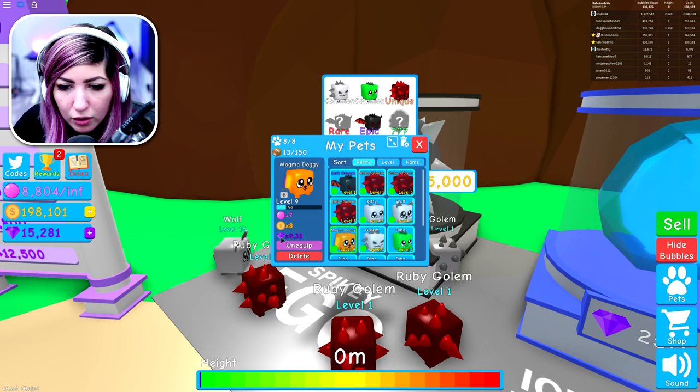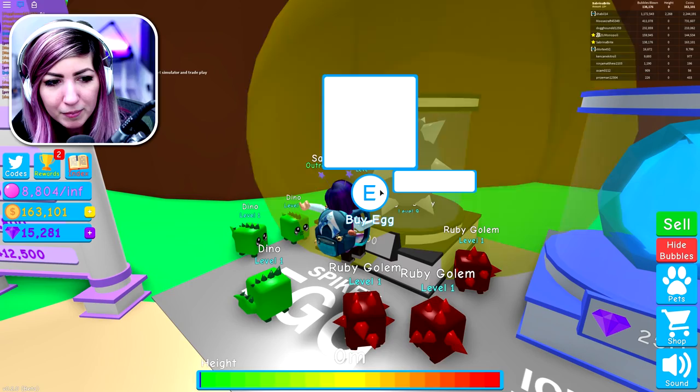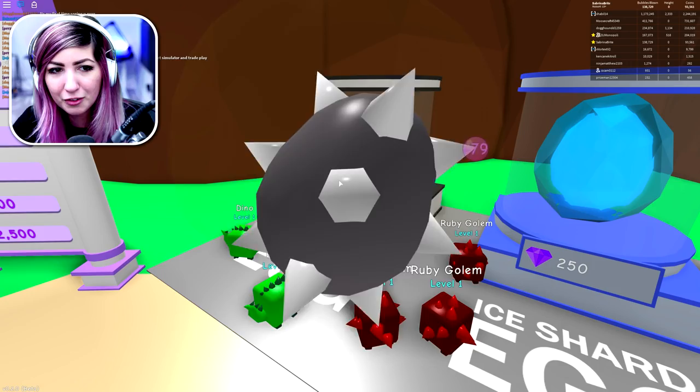We have 163,000 coins left — so that's plenty. I'm just going to buy another one. I really want... which store are you going to? I'm just buying spiky egg here on earth, down at the ground.